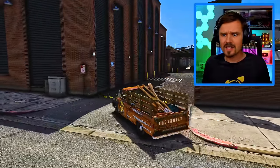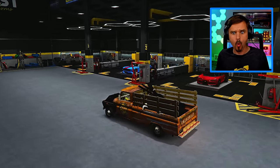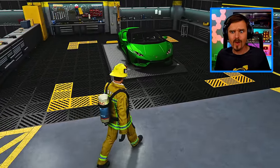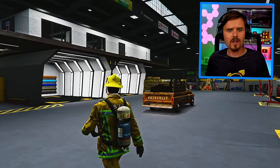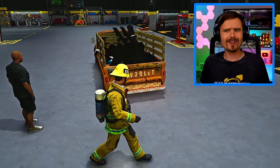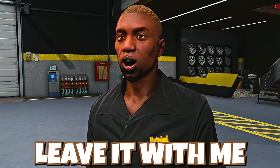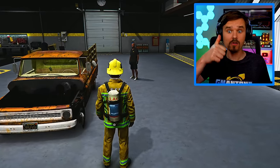They have got some nice cars in this shop. Check this one out guys — looks like they do some good work. Hello? Is there anyone home? Can I help you? The chief sent me to see you. We're hoping that you can turn this into an amazing fire truck. Sure, leave it with me and I'll see what I can do. Okay, great. Thank you. Let's go guys.